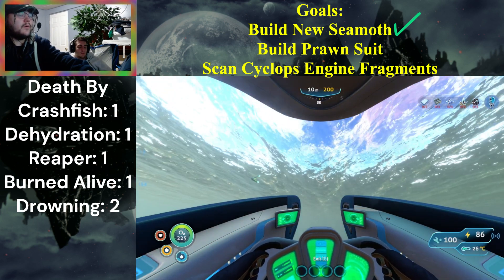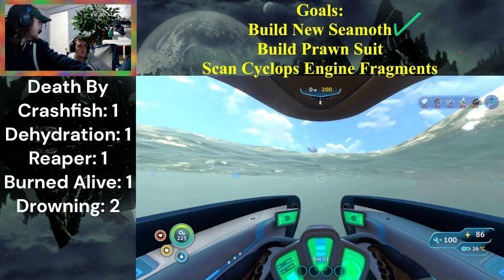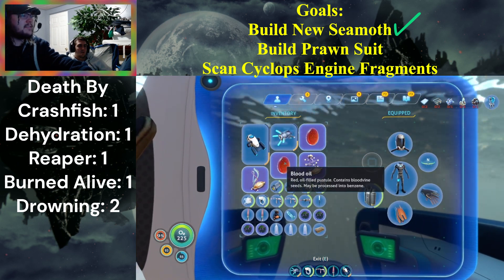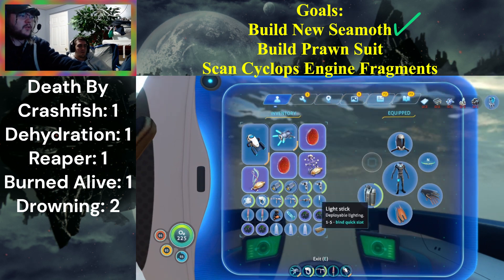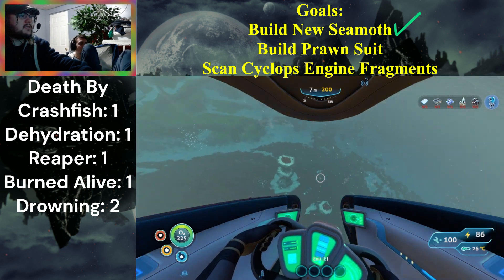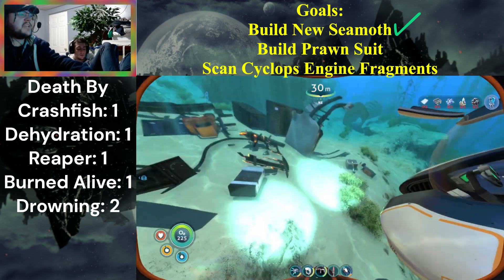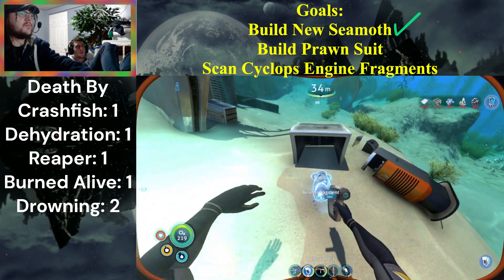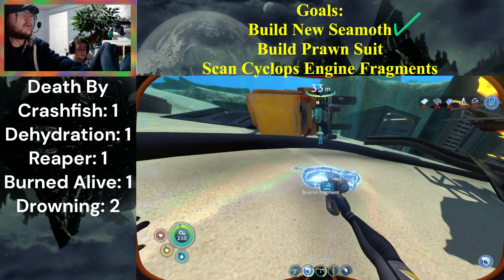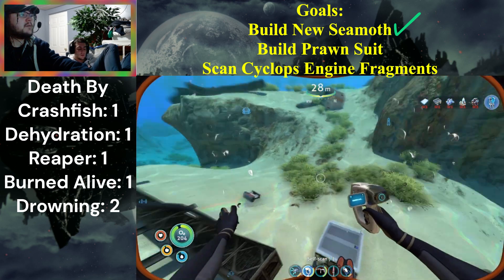While I'm still out and about — where's the Aurora? I'm doing it before I go back — I'm getting those Cyclops engine fragments. What do I have in my inventory that I don't need just in case? I didn't need to bring the propulsion cannon with me. Hopefully we have the storage module on this again — I'd be able to throw at least the big items in. That's a beacon — there we go. I'm making so much progress right now.